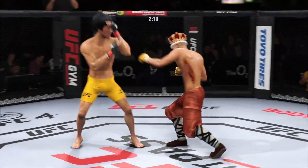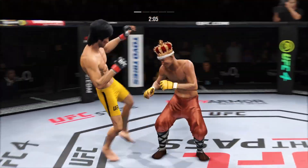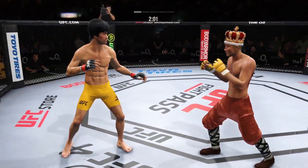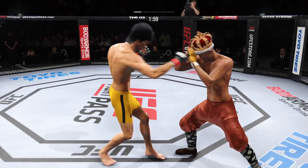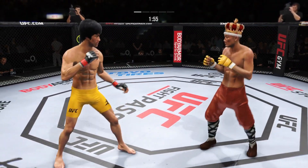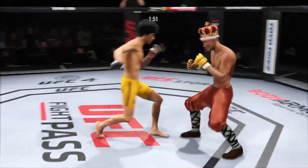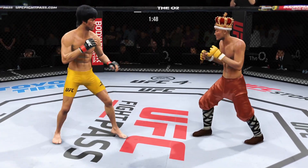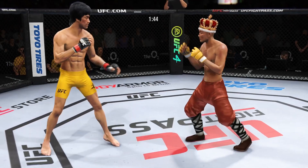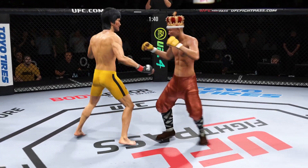Big leg kick lands. Just out of range with that kick attempt. Another clinch position. Flush right hand is true. Nice punch by Lee. Combination lands, and it seemed like almost every strike found the target there. He's so accurate. When he decides to attack, it is a sight to behold. Look at how he turned his hip into that leg kick.